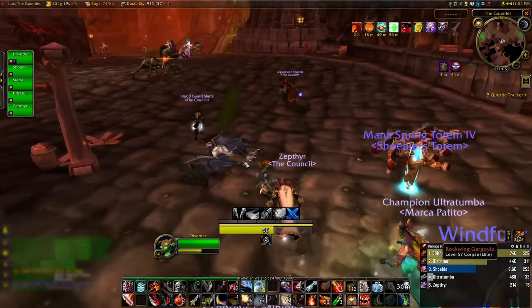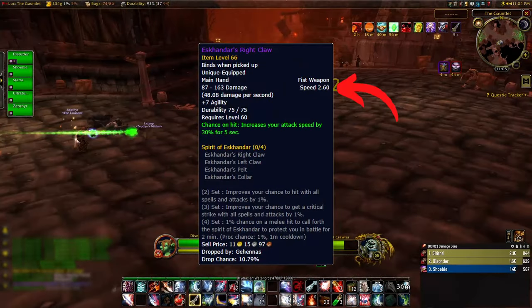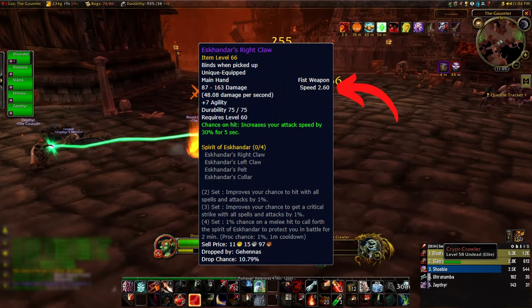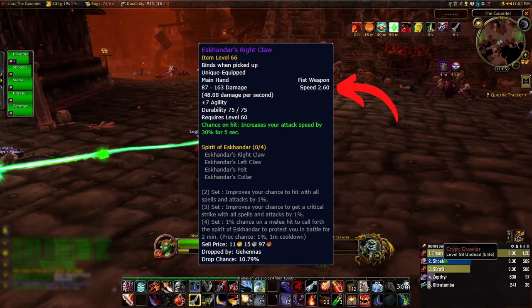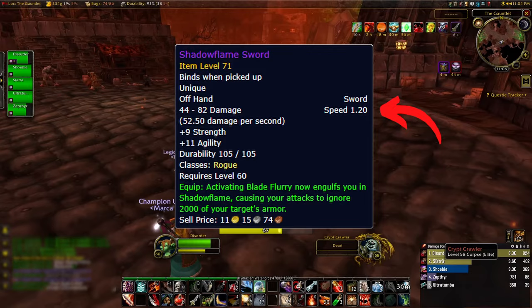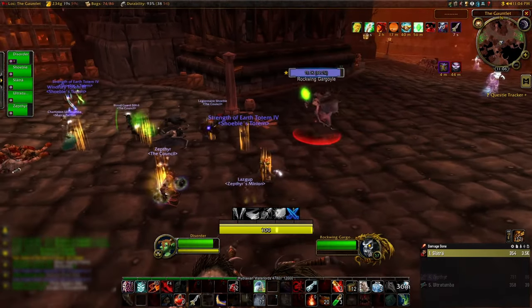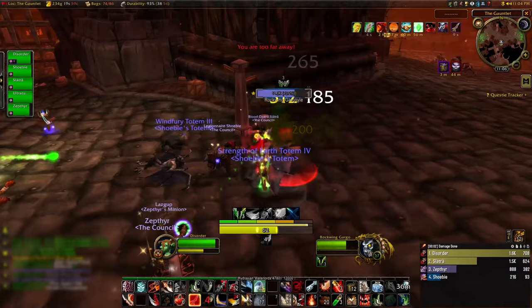You will also want to update your weapons, as daggers aren't the best for the Saber Slash build. For your main hand weapon, you'll want it to be slow to maximize the weapon damage. And for your offhand, you will want something fast, because applying poisons is a flat percentage chance per hit. So the more you can hit, the more chances you have to apply poisons.